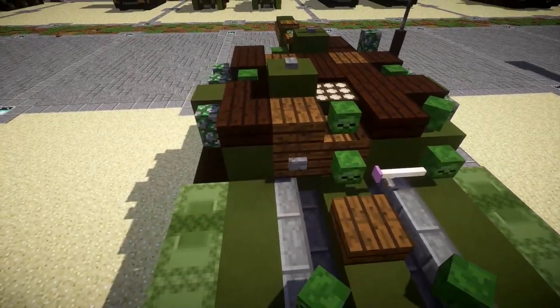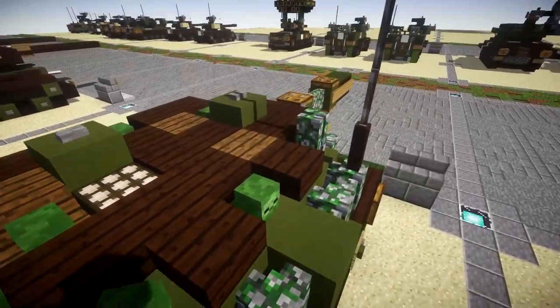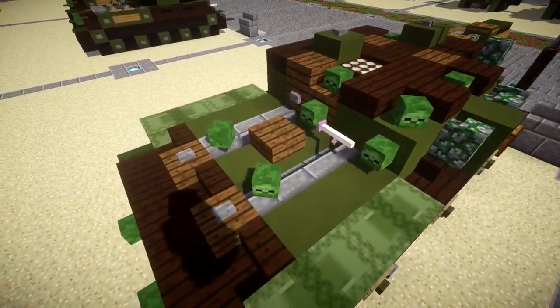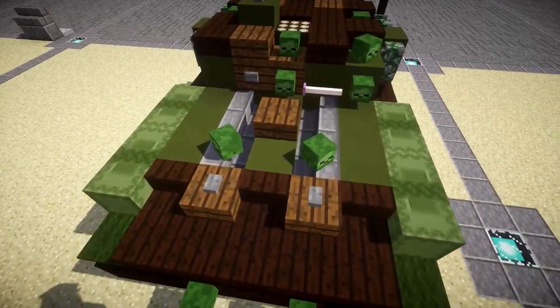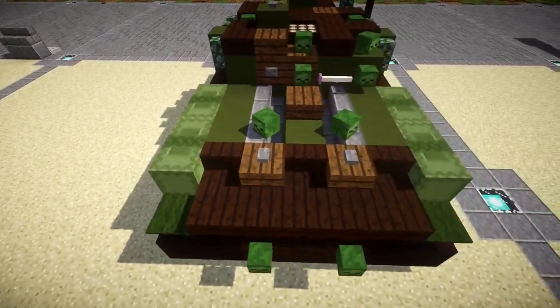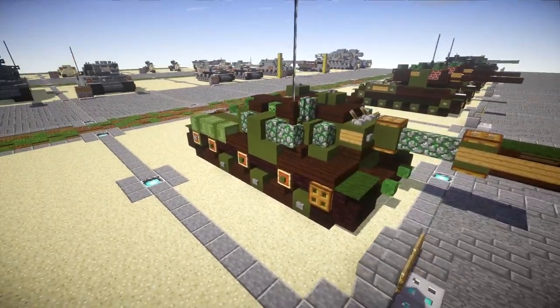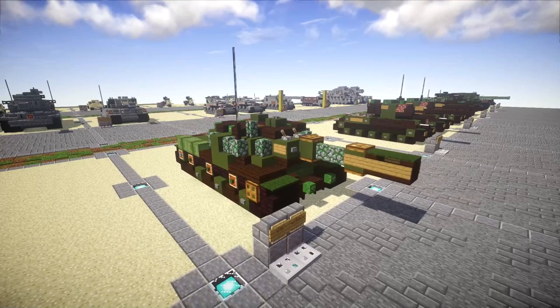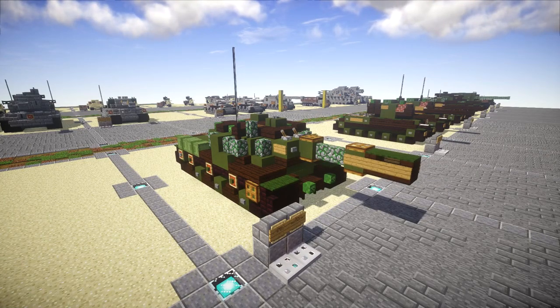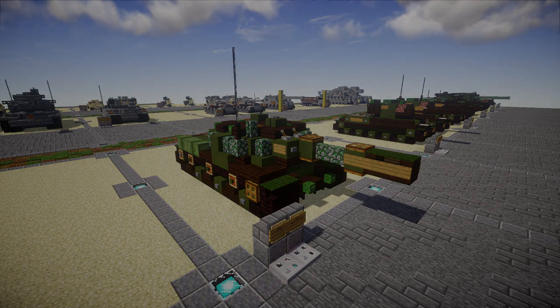We have a huge hatch on the back, probably for the crew to exit and also for ammunition to be loaded, since they're going to need a pretty big door to get shells that size into the tank. On the back there's some pretty simple detailing, very similar to my KV-1S since it is based on the same kind of chassis. Overall that's pretty much the SU-152 — I think it's a very nice design and I hope you guys enjoy it. It's going to make an awesome addition to any Soviet defensive positions. Anyways, let's go and move into the tutorial.